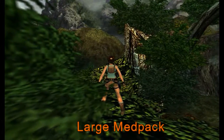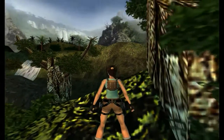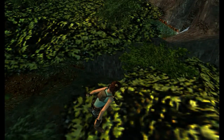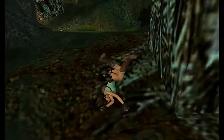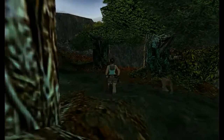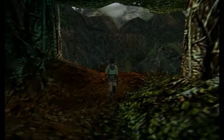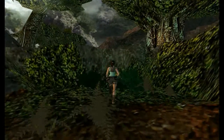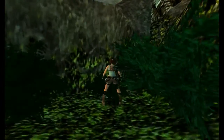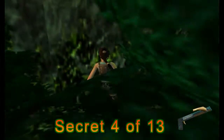When you pick that up, just come over to this little bit, close to where you came from — this has square edges so you can just drop down safely. The next secret is over here in this small little area, hidden very well in the bushes. Right here in the corner there is a crossbow. Very cool.